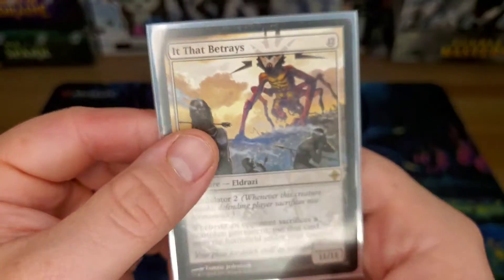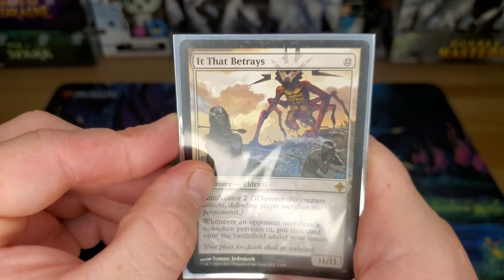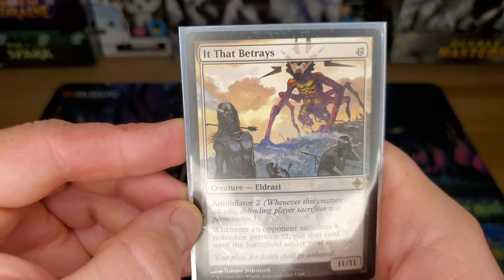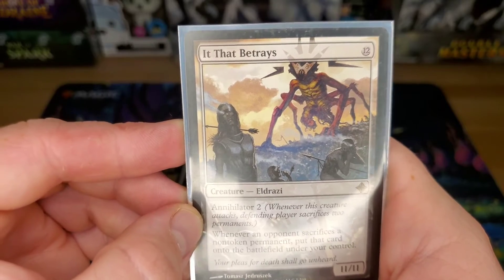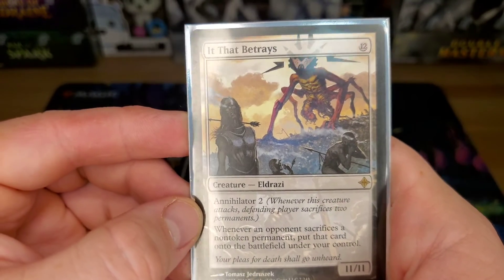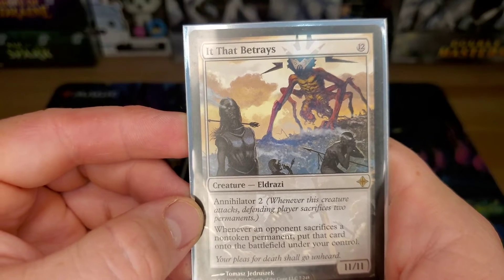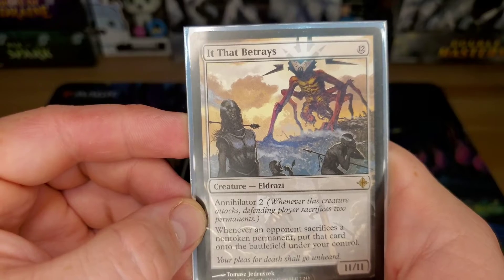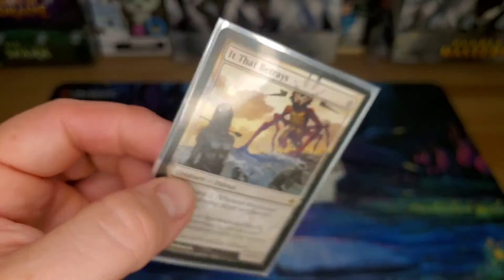It That Betrays — twelve-drop, Annihilator 2. Whenever an opponent sacrifices a non-token permanent, put that card onto the battlefield under your control. I've got a friend who likes to combine It That Betrays with Mimoplasm and Sheoldred. It's just brutal.